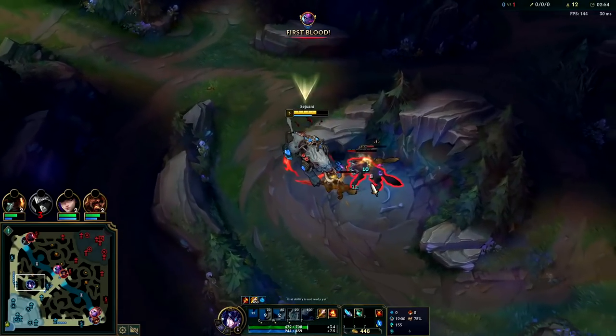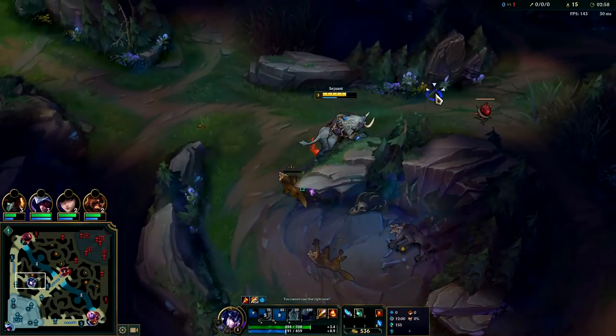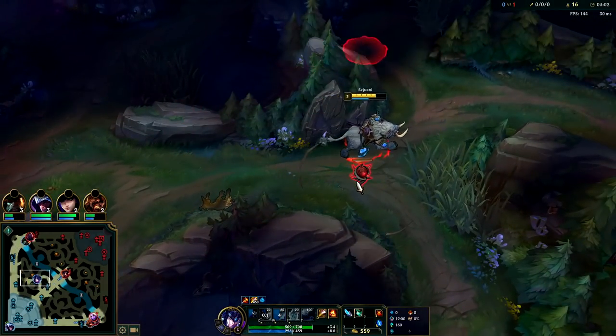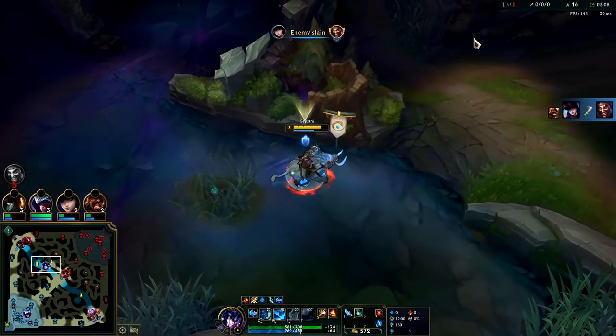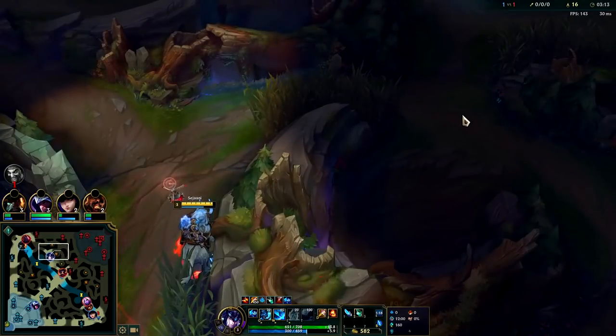Evelyn's only done her blue side — I'm gonna go kill her, I think we can. She's low on health; she forced a gank after a three-camp clear and then a four-camp clear-invade, instead of a five-camp into scuttle. She might already have red buff by the time I get there, but regardless I'll be running into her.